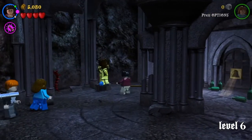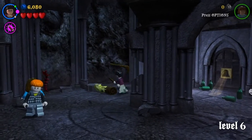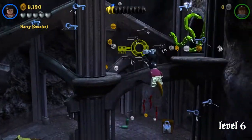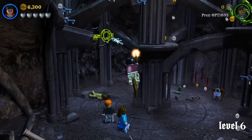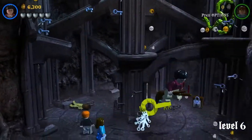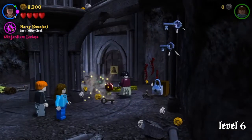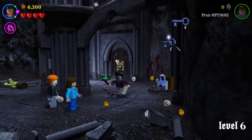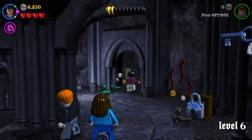Use Wingardium Leviosa on the statue — it'll drop a broom. I recommend using Harry Potter since he can actually fly. Start randomly going around and hitting the keys — they will go into these places. Then you can get the last one and turn the key and head through to the next little area.